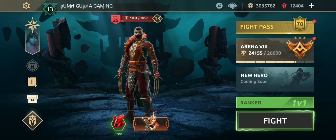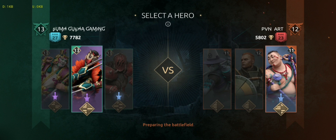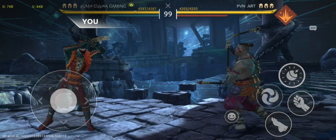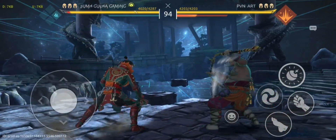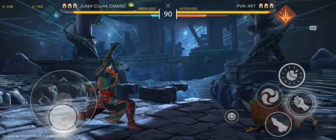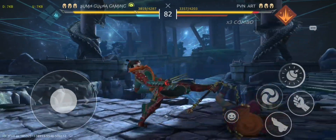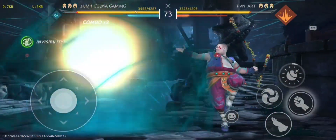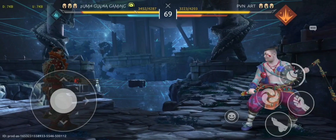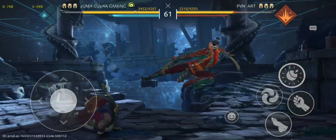Let's jump into some gameplay. The first opponent is pvn art nojo, a 12-player. He is equipped with Hongju Special Effects, Tam Sing Pool, Acrobat Secret, and Blazing Flight. Fight! Basic attack, special attack connected.